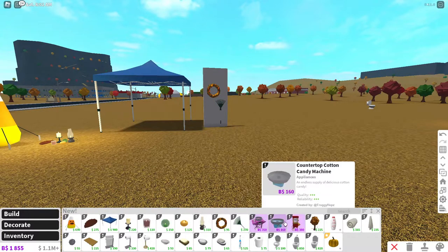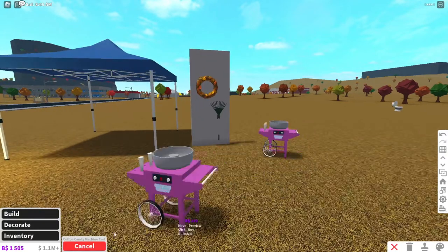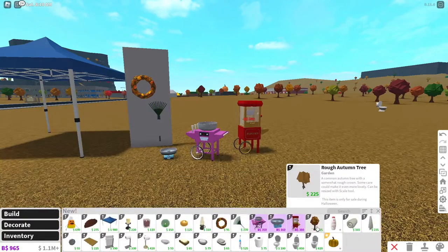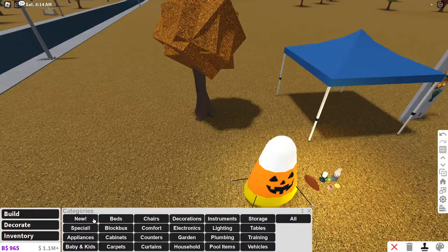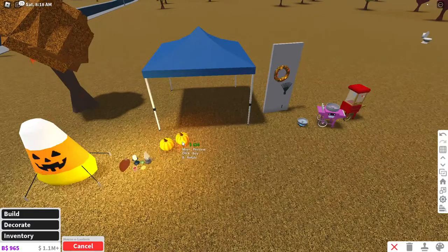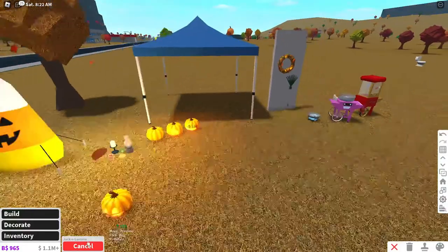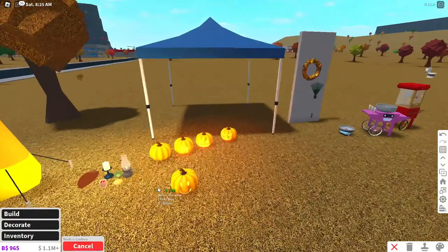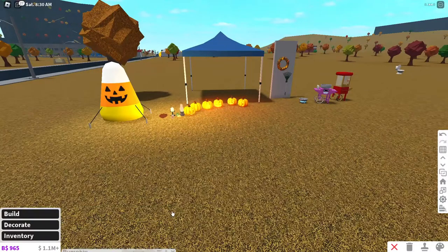We have our cotton candy machine, which does cost Blockbucks — I'm going to go broke with this. I'll place down the cotton candy machine, the countertop cotton candy machine, and our popcorn machine. Next up we have the rough autumn tree, which shows leaves falling down. We also have some brand new pumpkins: just the regular pumpkin, the house-o-lantern which used to be the Roblox-o-lantern, the jack-o-lantern, the sinister jack-o-lantern, the noob-o-lantern, and a ghost-o-lantern. Those are all the Halloween build mode items.